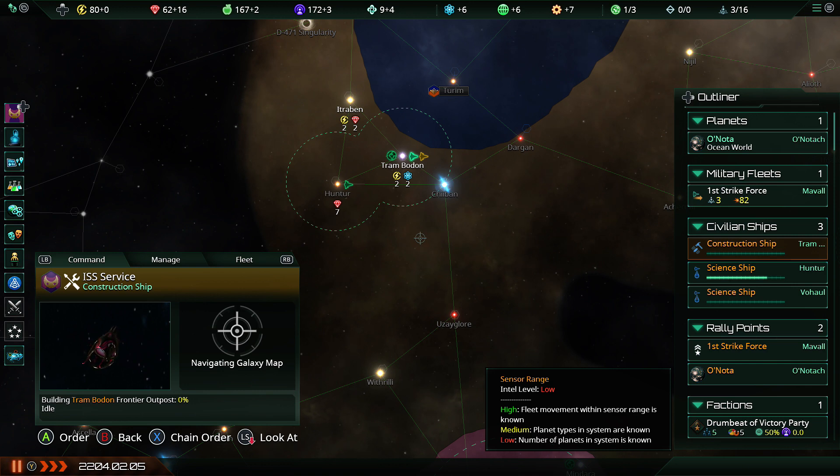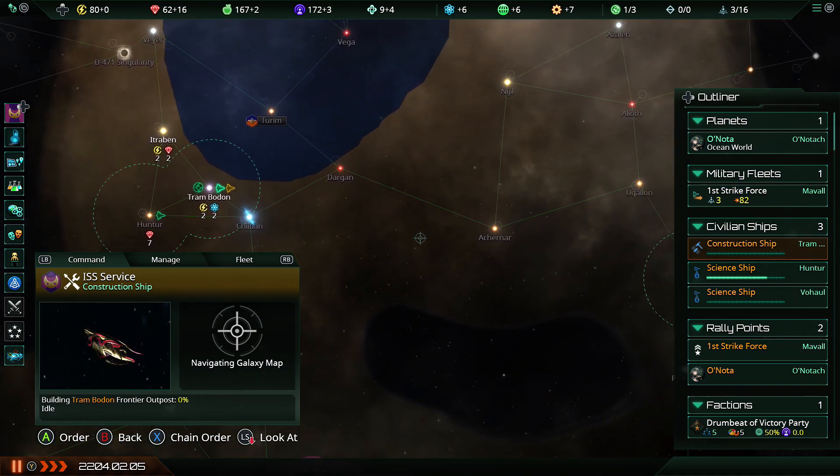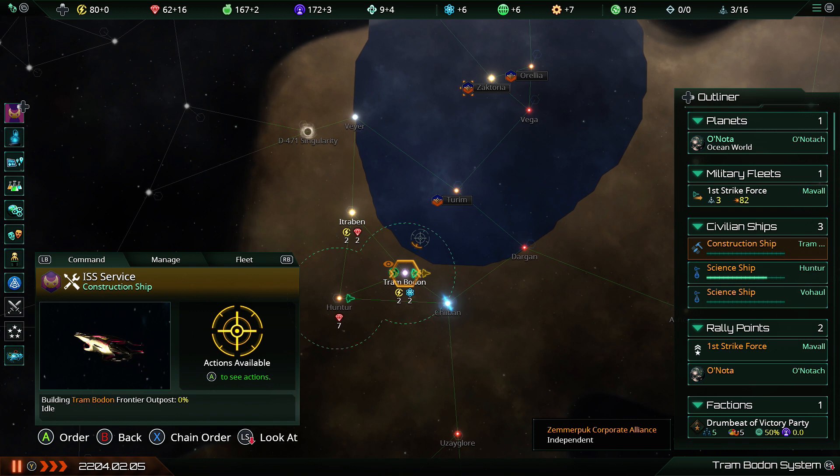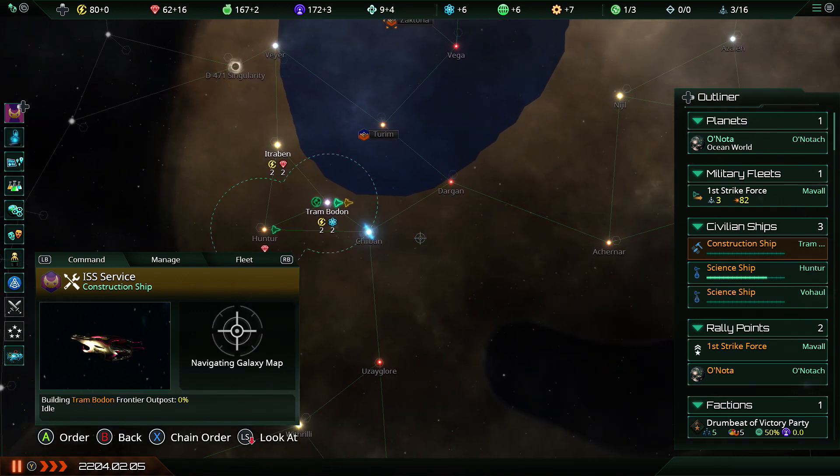I understand why they changed over to the system where now it's a whole bunch of tiny frontier outposts and you take over systems bit by bit — because it got rid of the slight madness of border pressure where sometimes systems would rapidly change backwards and forwards. But you know what, I do kind of miss it. Throwing down an aggressive frontier outpost just to screw over your neighbor was fun, damn it.